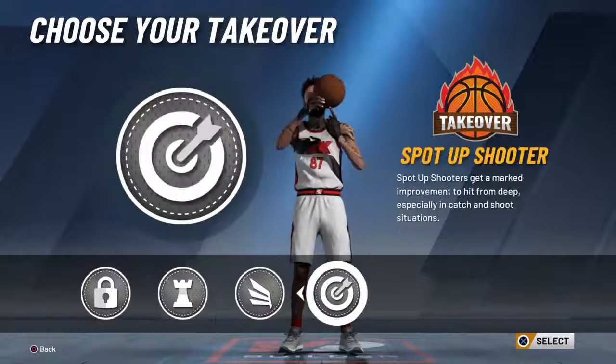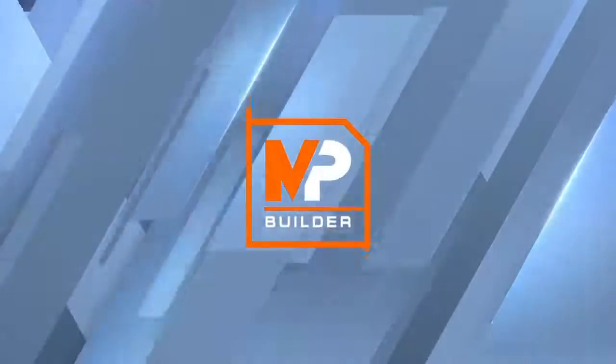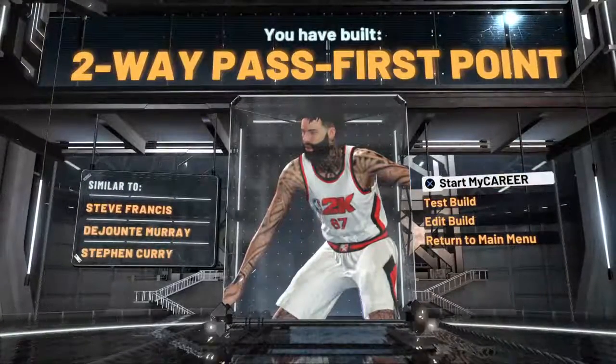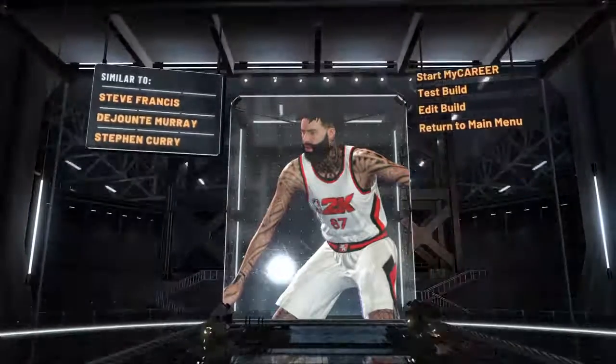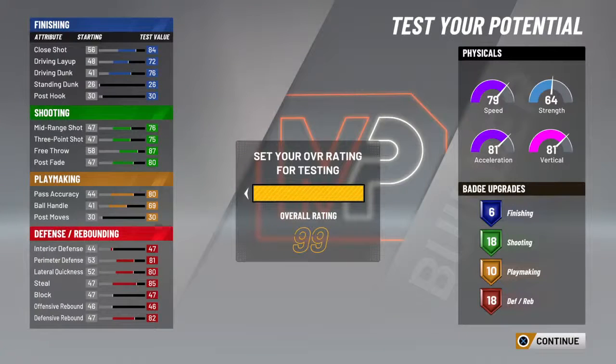These are all your different choices for takeover. I'm going to go with lockdown. And here you should see a two-way pass-first point. I'm going to test the build and show you all the caps. I'm not going to show any gameplay on this build right now because I will be doing it in future streams.